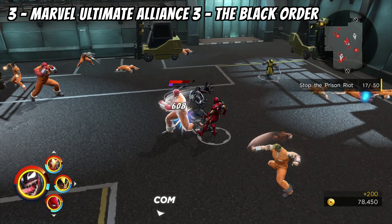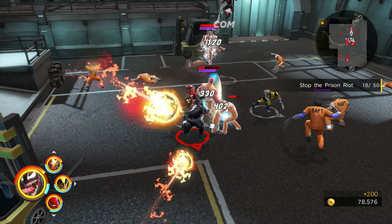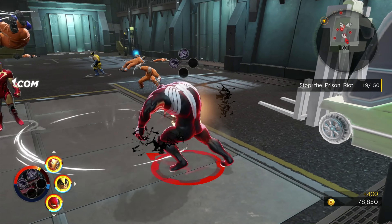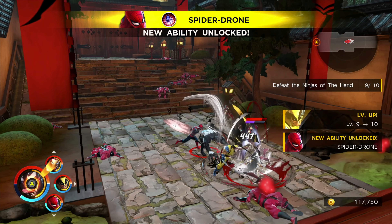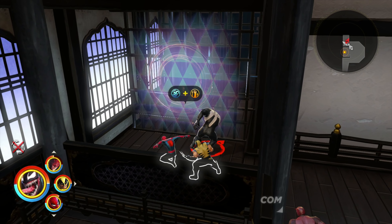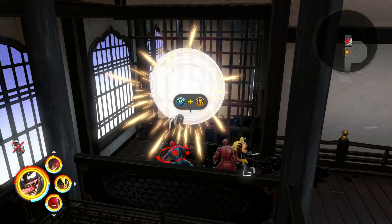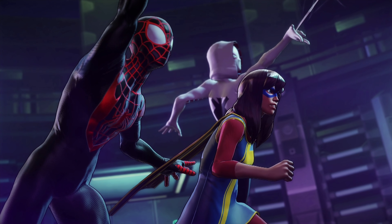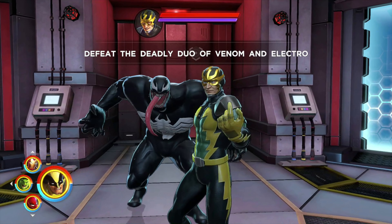Number 2: Marvel Ultimate Alliance 3 The Black Order. I think the main appeal here is not so much the gameplay but rather the ability to see your favorite superheroes and super villains portrayed on the big screen — or small screen if you're playing portable. The gameplay isn't anything special: you have your basic light and heavy attacks, in addition to special moves which you accumulate as you level up, and combined attacks you perform with a fellow teammate. But other than that, there's really nothing that stands out. The gameplay isn't bad — it's just overshadowed by what the rest of the game is about: comic book superheroes.